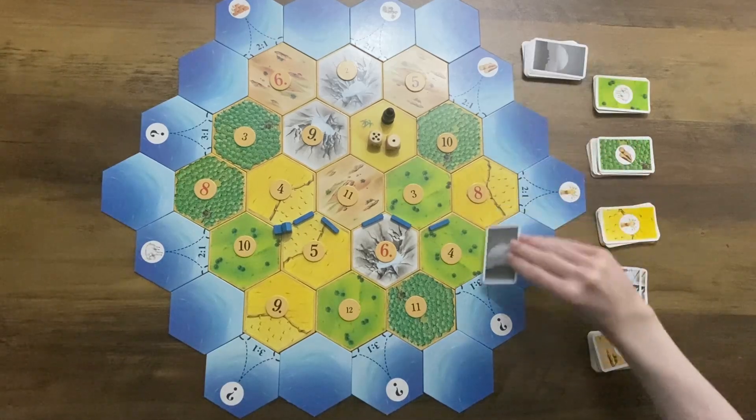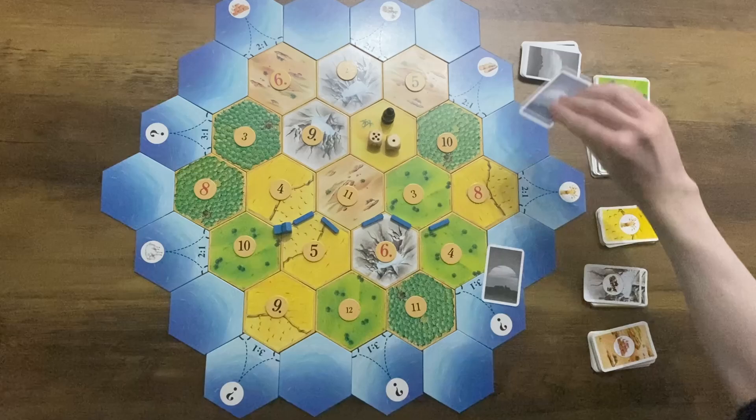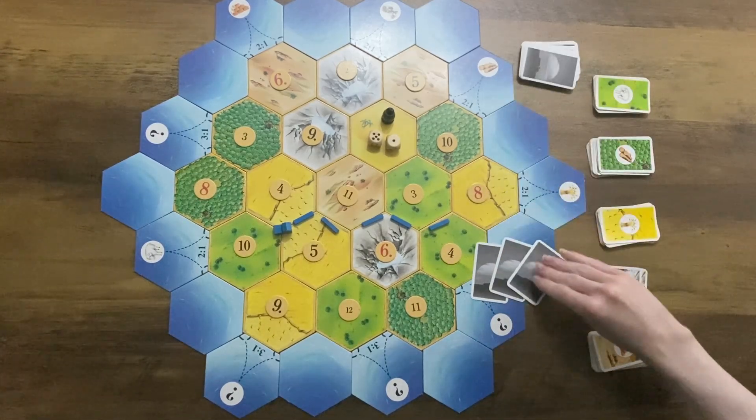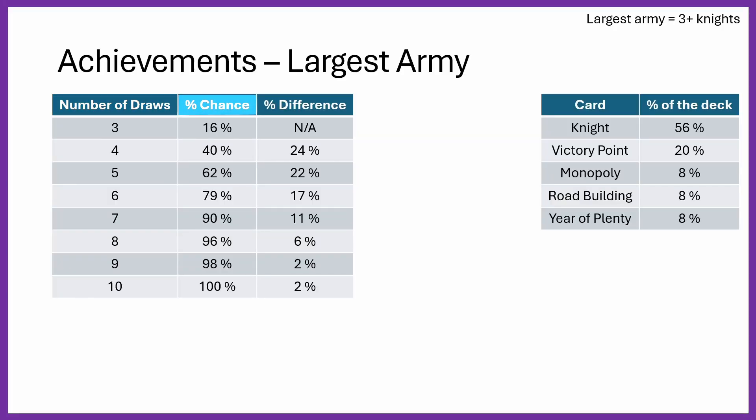The Largest Army gets more complex because as you draw cards from the development deck, the deck size changes, so the probability of drawing each card type shifts with every draw. I've done the maths so you can see the number of draws, the percentage chance to draw 3 knights, and the percentage difference between each level. For example, to draw all 3 knights in your first 3 draws, there's a 16% chance. On the 4th draw, you get an additional 24% chance of having drawn your 3rd knight. By 5 draws, it's 62%.